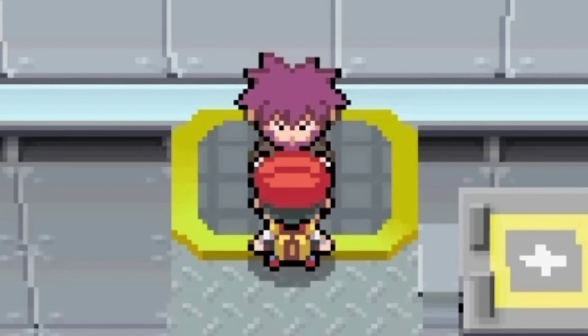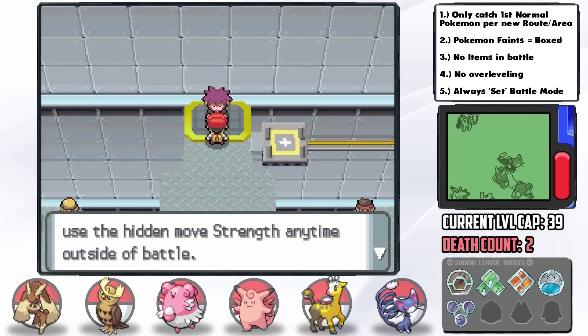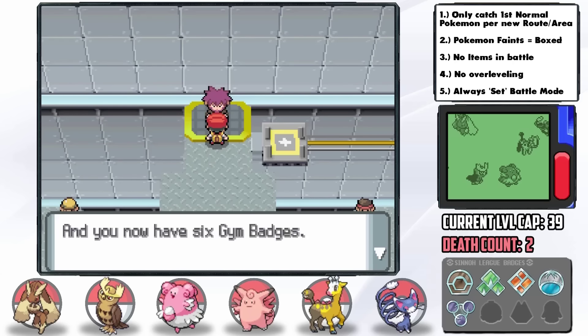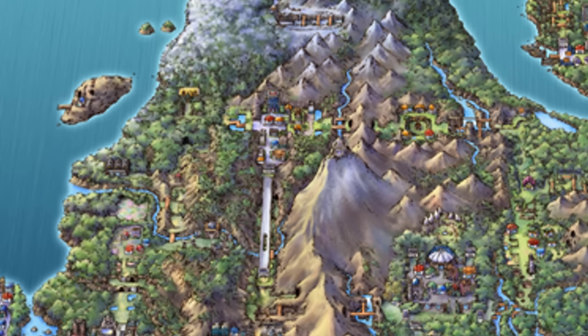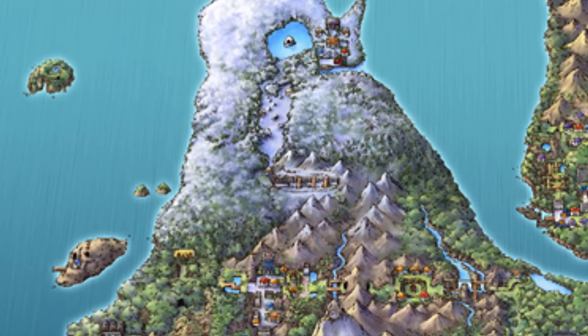I'm kind of amazed our strategy worked. Six badges — the momentum is going strong but we have a tough road ahead. My Pokémon were a bit below the level cap for that battle and that wasn't by accident — there's a long stretch to Snowpoint City Gym and I wanted to be careful not to pass level 42.